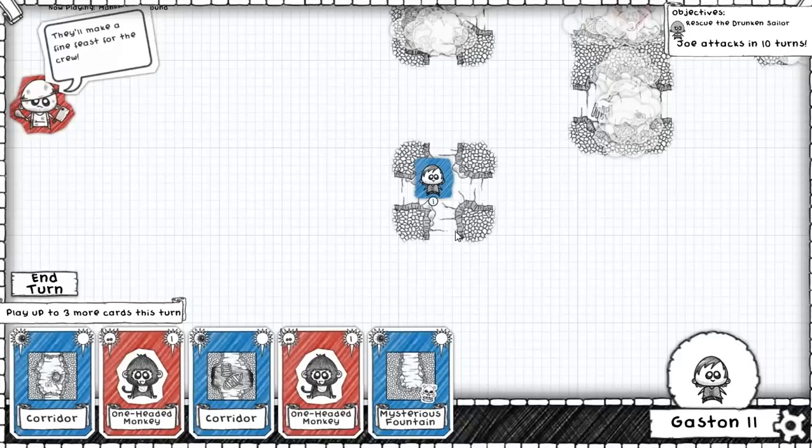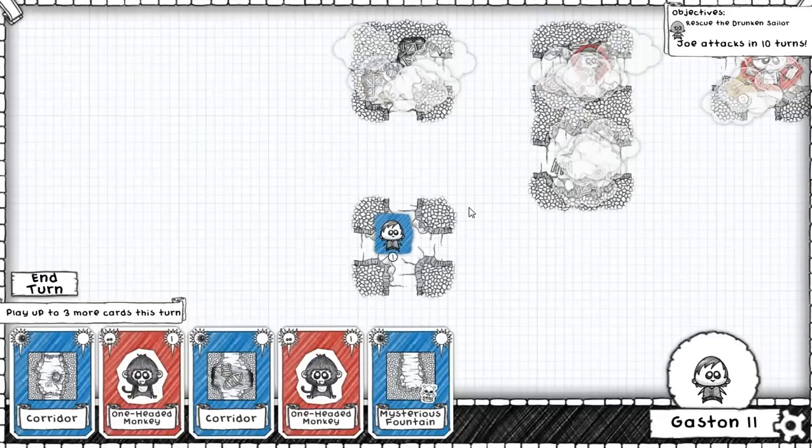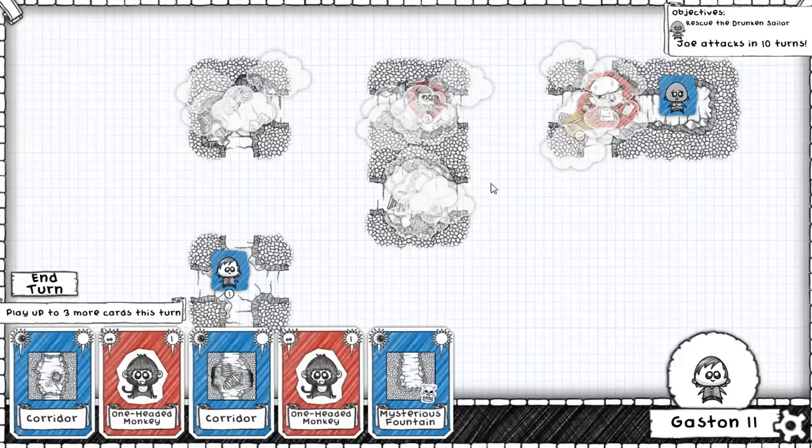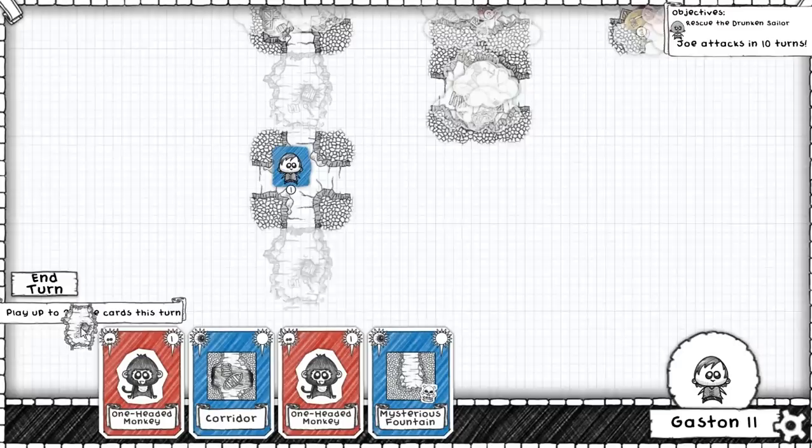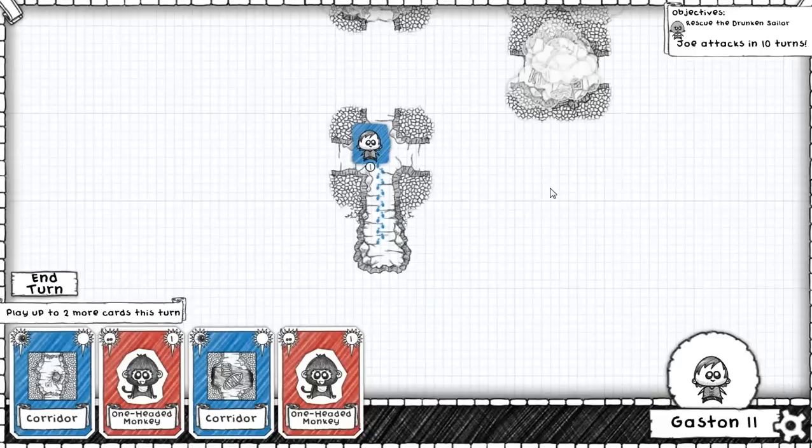Rescue the Drunken Sailor! Joe attacks in ten turns. Oh! The Drunken Sailor's right there! Well, we have one-headed monkeys, corridors, and a buccaneer. The buccaneer is going to be a problem. We actually want to avoid the buccaneer here, mainly because the buccaneer will be perilously fatal to us. Is this a good fountain? This is a great fountain!